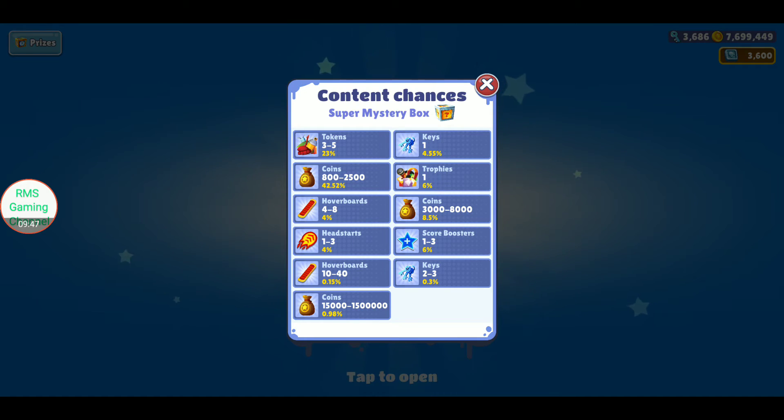Let's check the prizes. So this is the prizes for a super mystery box: there's a 0.15% chance of getting between 10 and 40 hoverboards, almost a 1% chance to get between 15,000 coins and a jackpot, 4.5% chance of getting a key, 0.3% chance of two to three keys, 6% chance of score boosters, 8.5% chance of 3,000 to 8,000 coins, 6% chance of trophies (versus 2% in a regular mystery box), 23% chance of tokens 3 to 5, 42.52% chance of 800 to 2,500 coins, 4% chance of 4 to 8 hoverboards, and 4% chance of head starts.